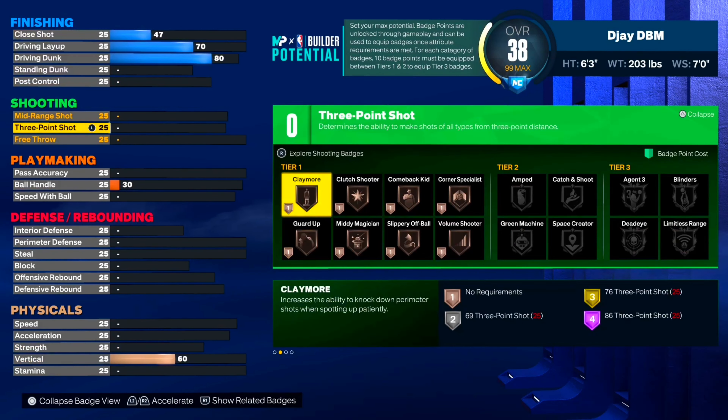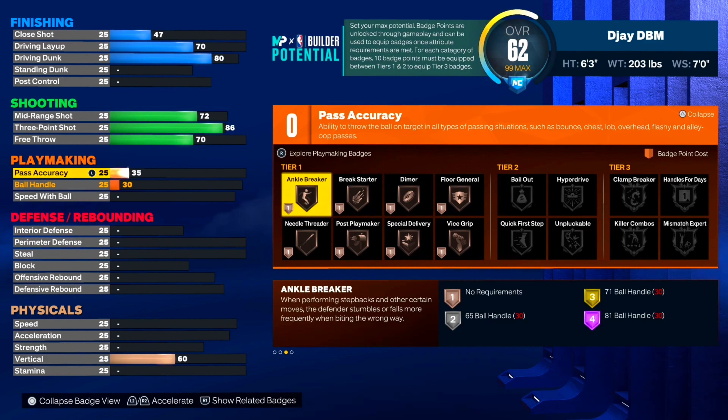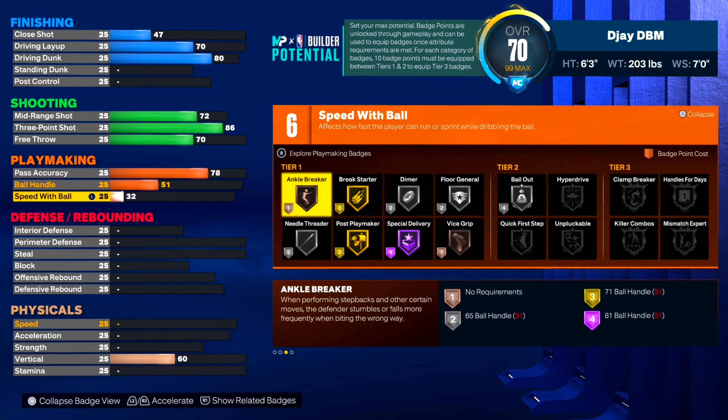For shooting on this build, just like the 6'6" build, we're going 86 on the three-pointer. Mid-range at 72 and free throw at 70. You still get limitless range on silver, agent threes on silver, hall of fame badges, gold corner specialist, gold guard up, gold catch and shoot, and gold green machine. For playmaking, we're not gonna have that many badges. Pass accuracy at 78 — still good, and you still get the plus four badges from MyCareer. You get dimer silver, bail out silver, special delivery, and vice grip on bronze. Ball handle at 51 and speed with ball at 44.